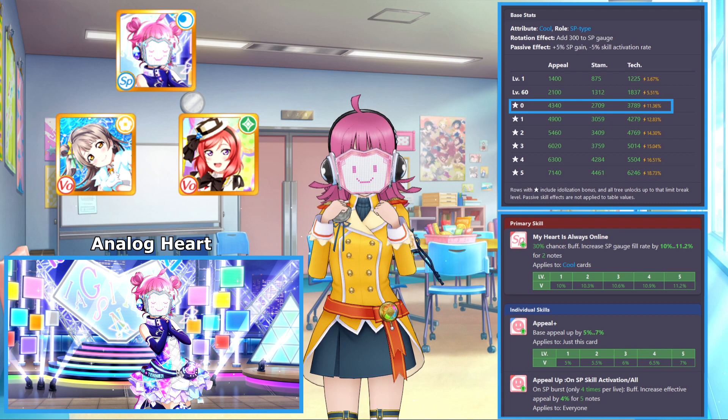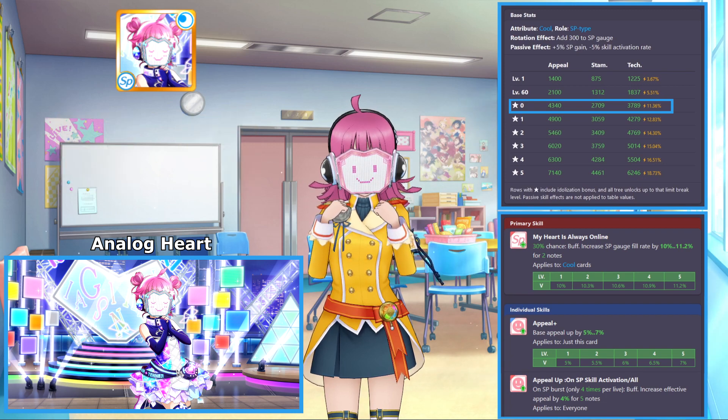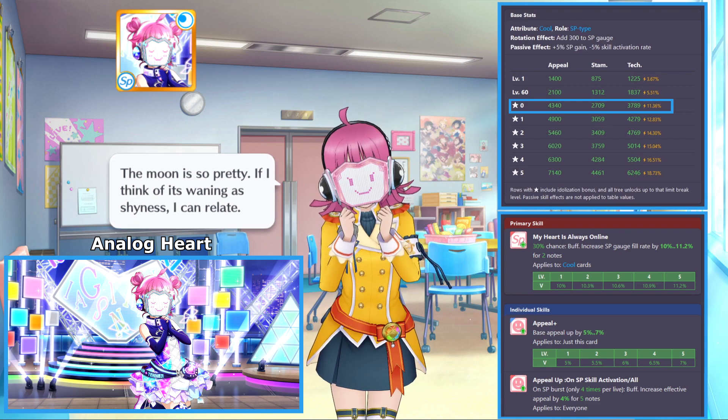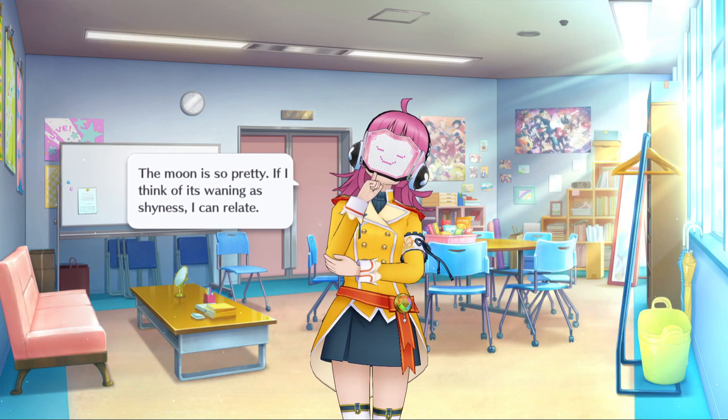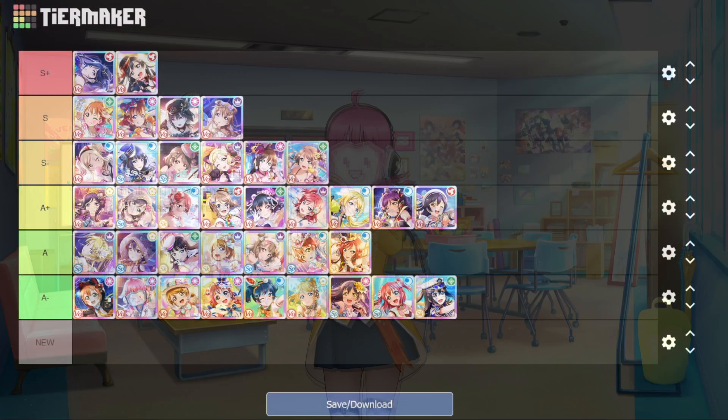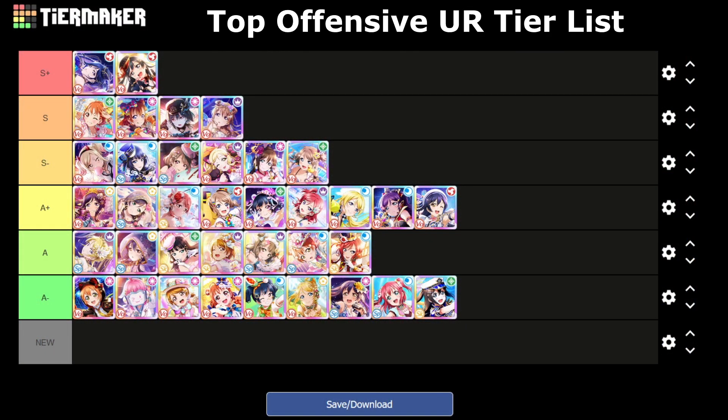There are a lot of stronger SR cards to consider giving maximum limit increases to first, like Snowhalation Katori or the Sorawa Bokutachi no Kiseki Maki, so this Rina would most likely be DLP filler if you did get her. But if you really wanted a strong offensive SR cool attribute card, Rina is your best option. That's the end of the card review — here's a quick look at all the tier lists.